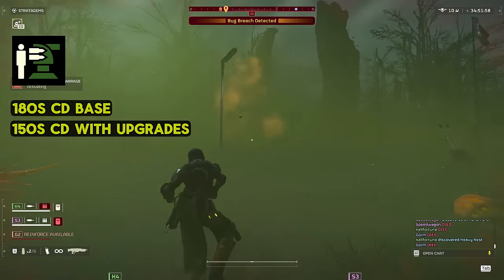It only has a 180-second cooldown at base, but you can get that down to 150 seconds with all upgrades. Since it never goes away and has a pretty short cooldown, this beast is a fantastic addition to your squad. Now for the rest of the loadout: we have the Arc Blitzer. We're taking this weapon because it does not use ammo, has crazy amounts of stagger to keep us safe, and deals with all types of small and medium-sized enemies. It's a great answer to bile spewers, especially in combination with our orbital gatling barrage — stagger-locking enemies in our spicy rain is a great way to clear the field without really using any resources.